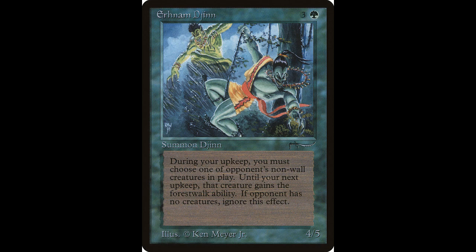Next up we have the Ernim Jin, also known by the nickname Ernie. He casts for three colorless and one green and is a 4/5. Playing with Jin does have a drawback: at the beginning of your upkeep, target non-wall creature an opponent controls gains forestwalk until your next upkeep — it can't be blocked as long as the defending player controls a forest.